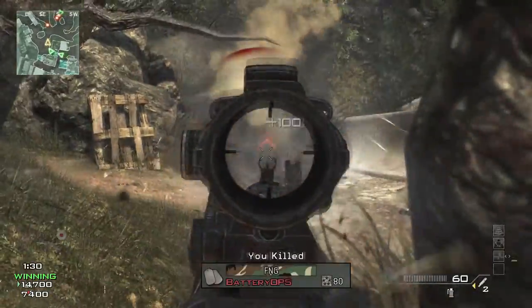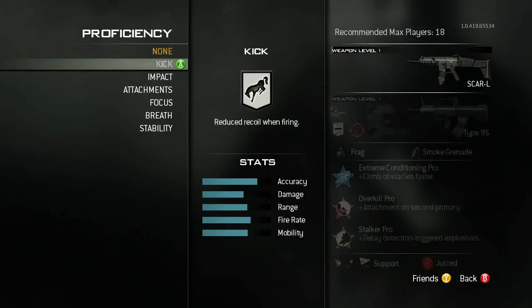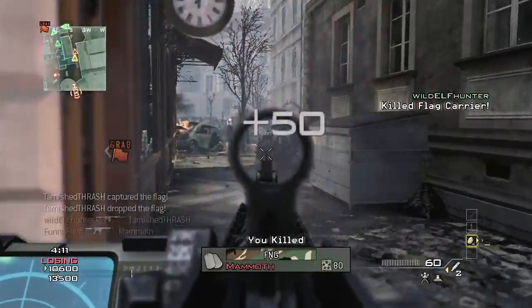For instance, I can unlock reduced kick, and now when my weapon kicks, it's gonna kick less, and maybe that stabilization on firing is what makes me a better player.